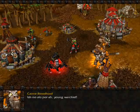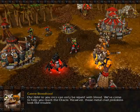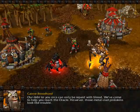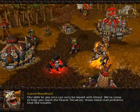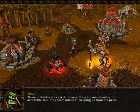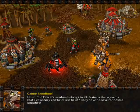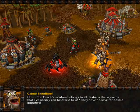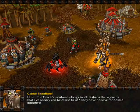Ish ni alo pora, young Warchief. Cairne, what are you doing here? Our debt to you orcs can only be repaid with blood. We've come to help you reach the oracle. However, those metal-clad pinkskins look like trouble. Those pinkskins are called humans — they are our enemies from across the sea, intent on keeping us from the peak. The oracle's wisdom belongs to all. Perhaps the wyverns that live nearby can be of use to us; they have no love for hostile intruders.